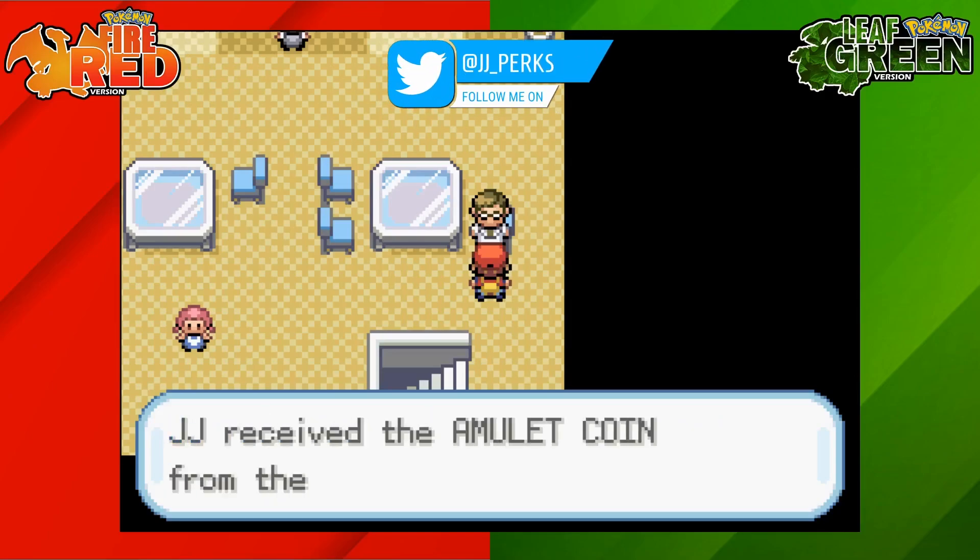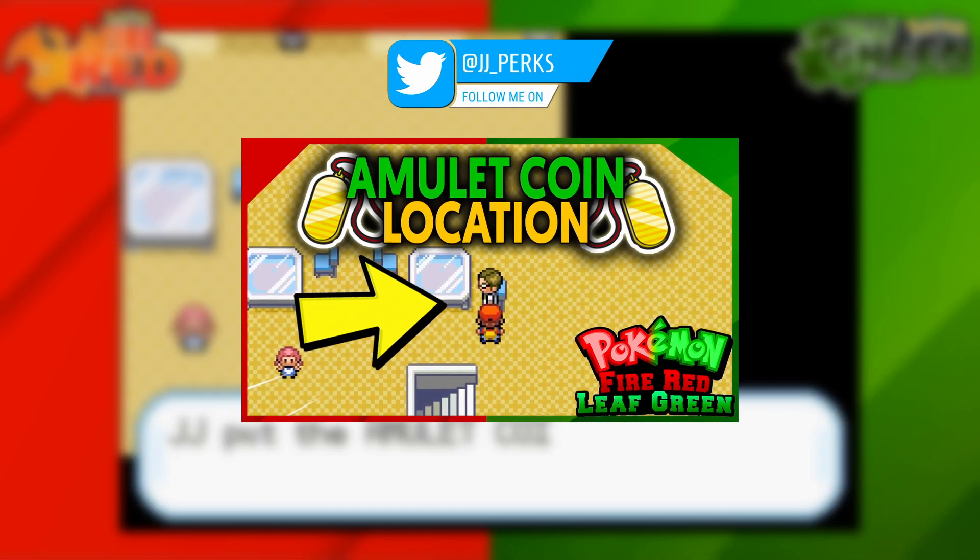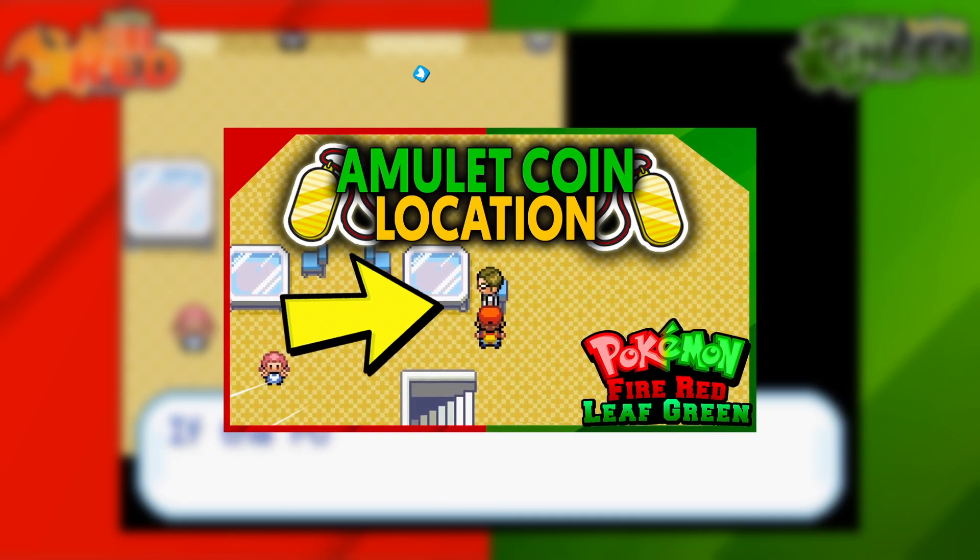How's it going everyone, my name is JJ and in this Pokemon guide I'm going to be showing you how to get the Amulet Coin on Pokemon Fire Red and Leaf Green.